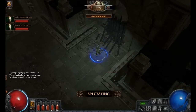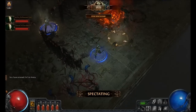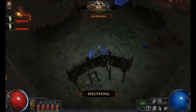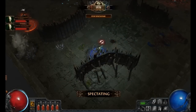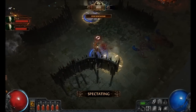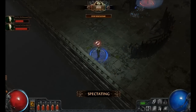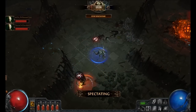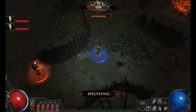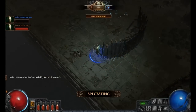I think this is going to be another range versus ranged setup here, and my bets are on Nami just because he's got Ondar's. Don't think that was a Puncture Trap. This is definitely Nami's favorite matchup — he can just kite the crap out of him. That's no contest.